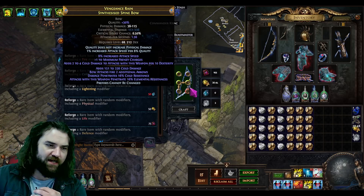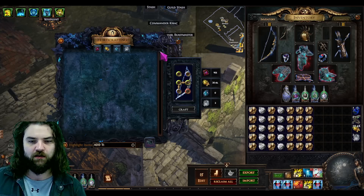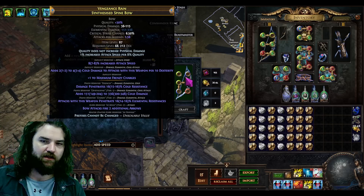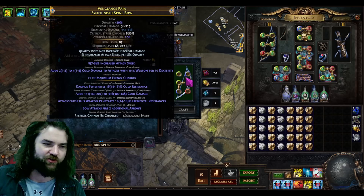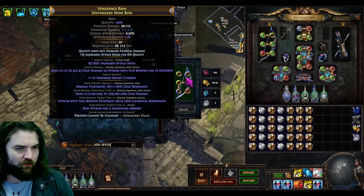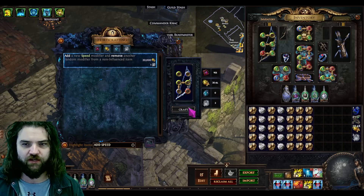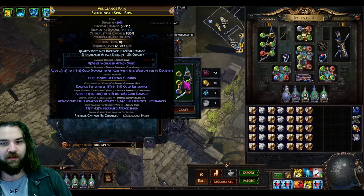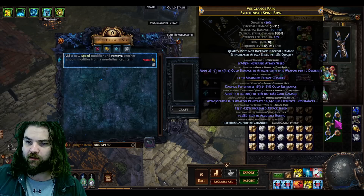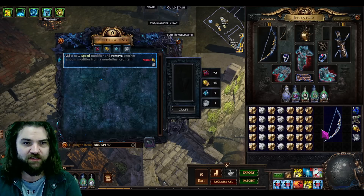What we're looking for as our last two modifiers are attack speed and crit chance — ideally T1 attack speed, and we'll bench-craft the crit chance. Right now there's a 50/50 chance the add-remove will get rid of the plus two arrows, in which case that's it. If it doesn't and it removes prefixes cannot be changed, then if it hits attack speed, we're done. If it hits prod speed we can use a Hinekora's Lock to show what would happen in a real situation. Unfortunately, it got rid of the plus two arrows and we hit the attack speed — but that wouldn't work there. I'll keep you guys updated on the community section of YouTube on how that craft goes. Hopefully that was informative and if you have any questions let me know — thanks a lot guys, take care.